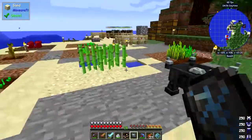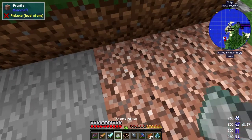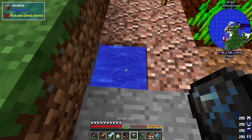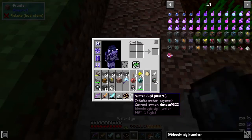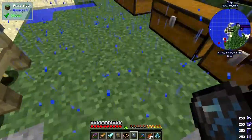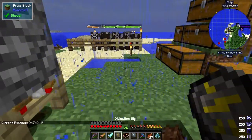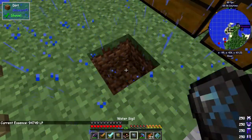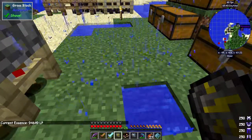What this sigil does is act as a water seal — you can right-click it and it'll create a source water block anywhere you want. For instance, dig down this block here and right-click in the hole — you get a source block of water. Great. It does use a little bit of LP — let's see how much. Using the divination sigil, we've got 94,749 LP. Right-click the water sigil, then check again — it went down by 100 LP.